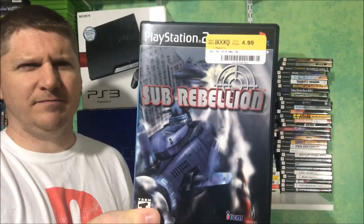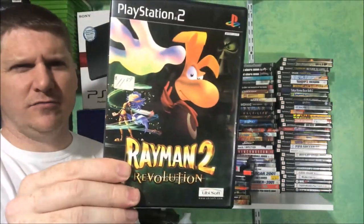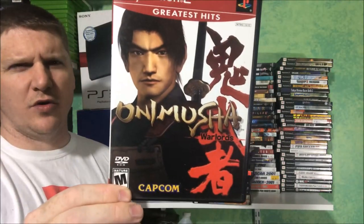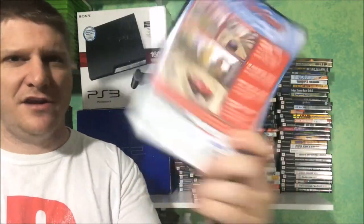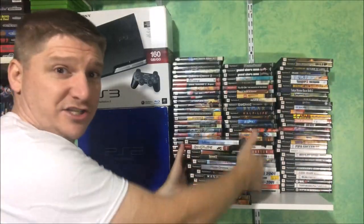Sub Rebellion — I got that at Half Price Books on like 30% off day. Rayman 2, Rampage Total Destruction. Onimusha Warlords — badass game right here. If you're into racing games: OutRun 2006 Coast to Coast — very awesome game. Get them on the shelf.